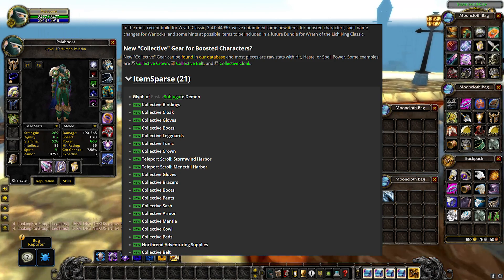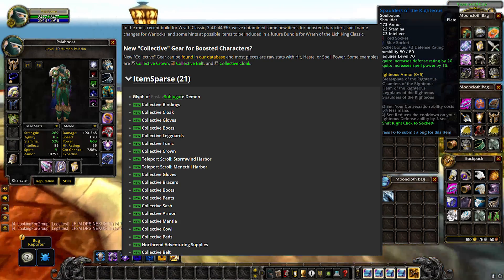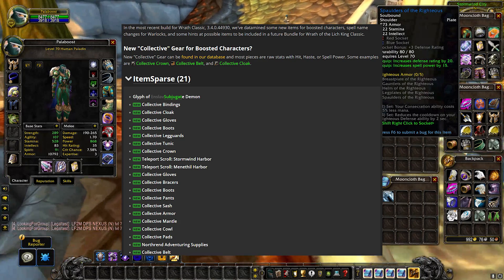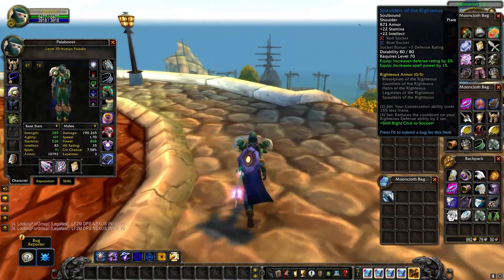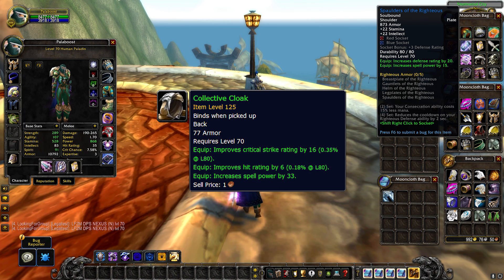These items are actually in the most recent build for Wrath Classic, the 3.4.0 build. There are a lot of data-mined items - some are new items for boosted characters, there are spell name changes for Warlocks, and hints at possible items for a future bundle for Wrath of the Lich King Classic. The fact is we might actually be looking at green items for level 70 boosted characters instead of those dungeon blues. A lot of people were kind of expecting this, because those dungeon blues did look a little too good to be true - so people were waiting for this green gear to pop up, and here it is.